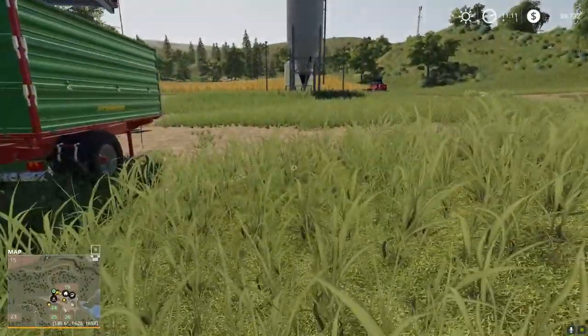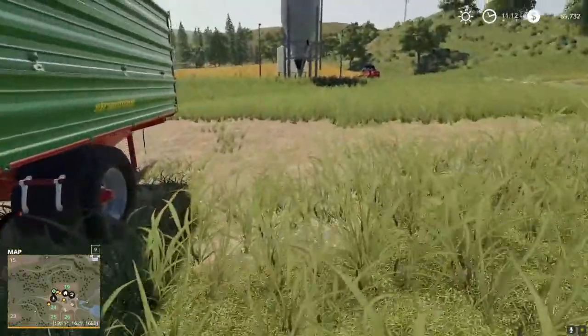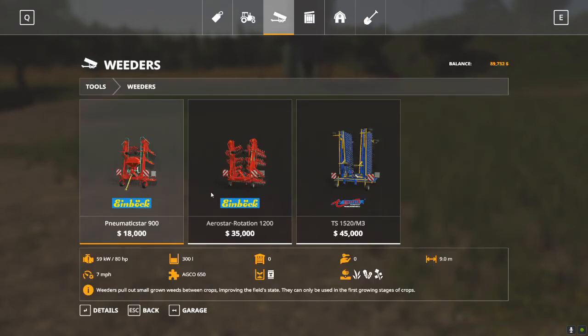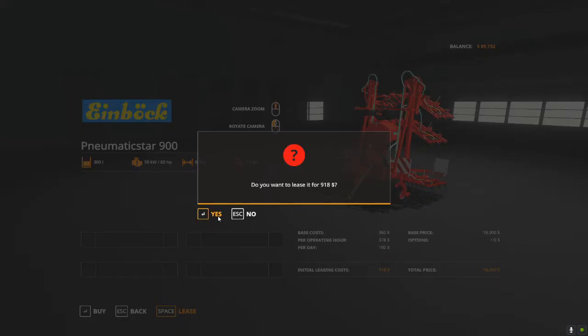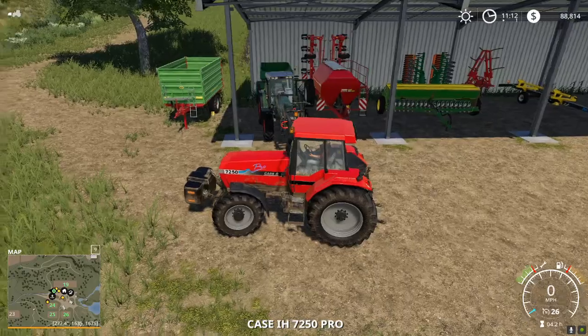So the question is what are we going to do about it? Weeds come in two stages: the young stage — the lesser growth stage which is what we're seeing right now — and the second, fuller growth stage. To deal with young weeds we go to our shop and look under the tools category for weeders. A weeder is going to deal with weeds — makes sense, right? All of these are essentially the same; they just have different horsepower requirements and greater width to cover more area. For a small field like this all we really need is the small nine-meter-wide weeder, and since I'm not going to continue to play with weeds I'm just going to lease this small one.